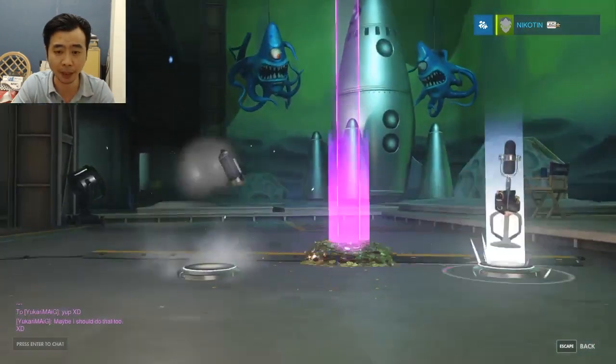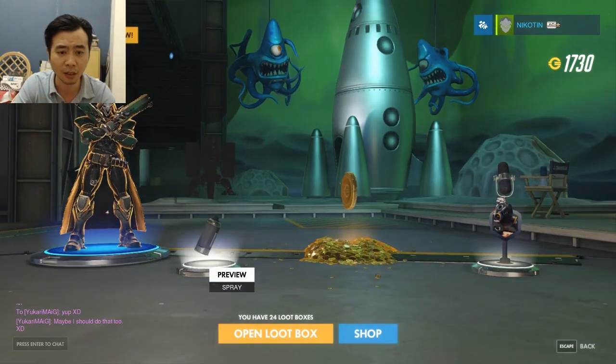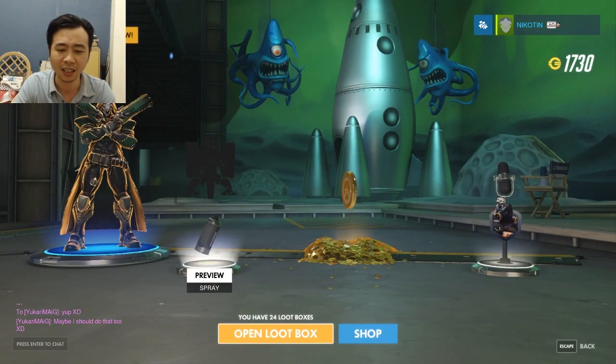16th — epic gold, not bad. Duplicate skin, ugly spray, 150 gold — not liking it. Let's move on and open our 17th loot box.